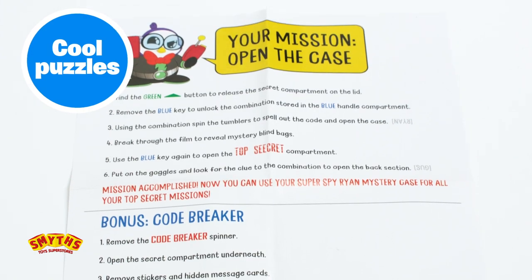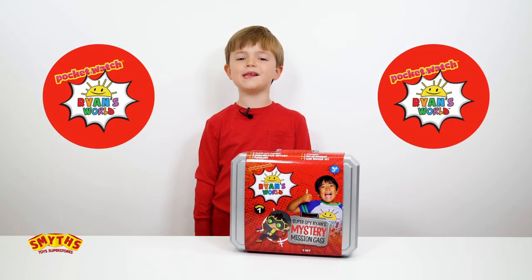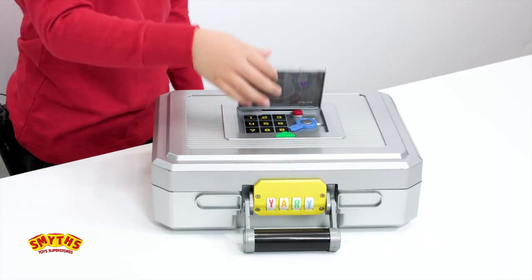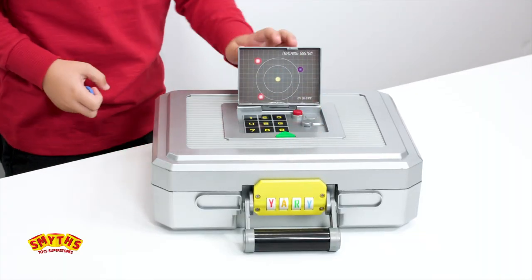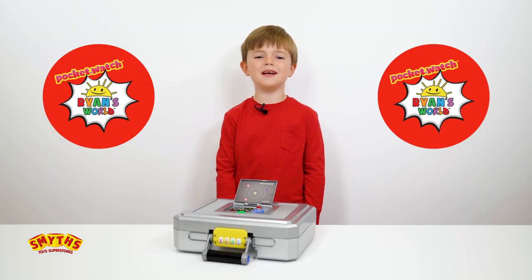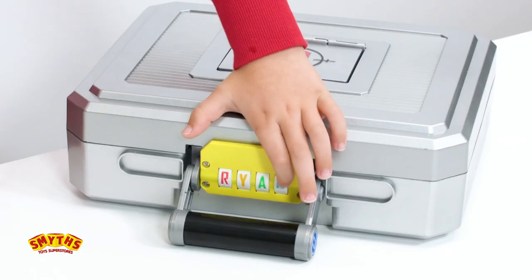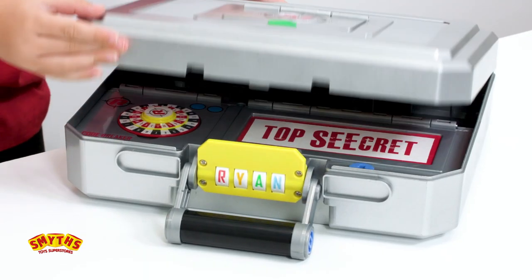So our mission is to follow the instructions and open up the case. First we find the green button to release the secret compartment on the lid. Then we take out the blue key to unlock the combination. Now we spell the secret code to unlock the case. The secret code is Ryan! And we're in!